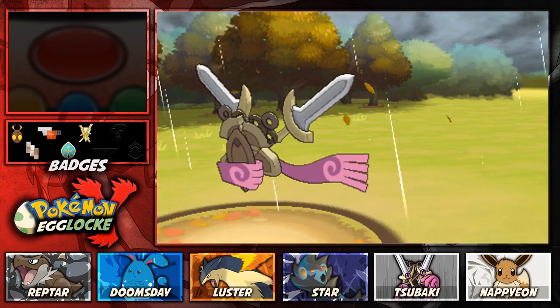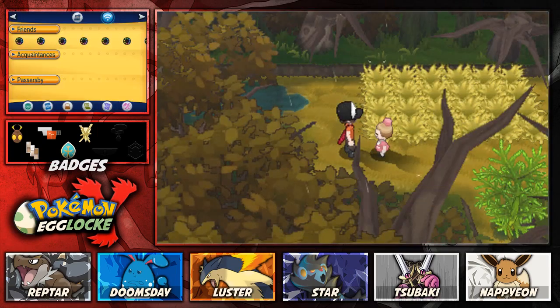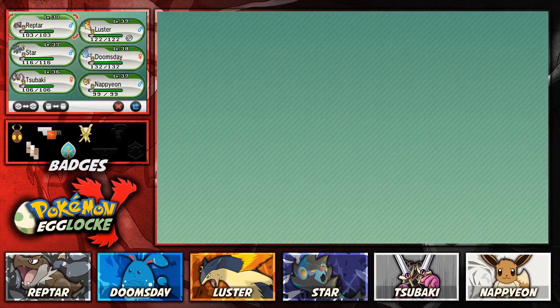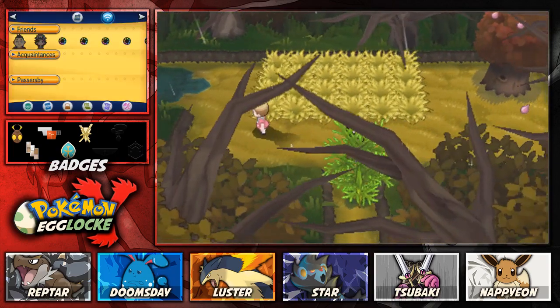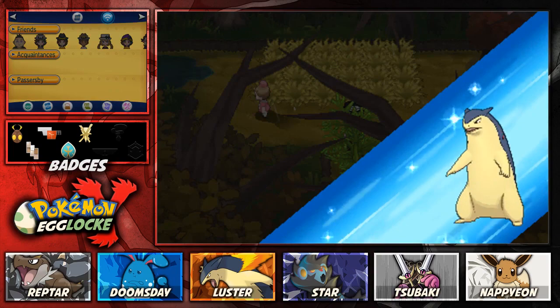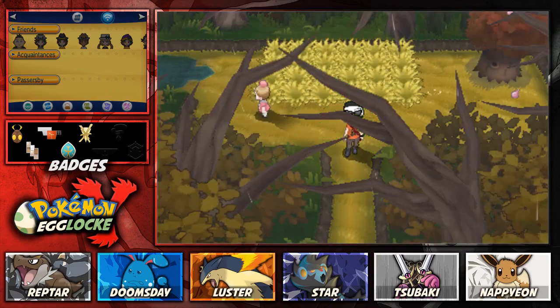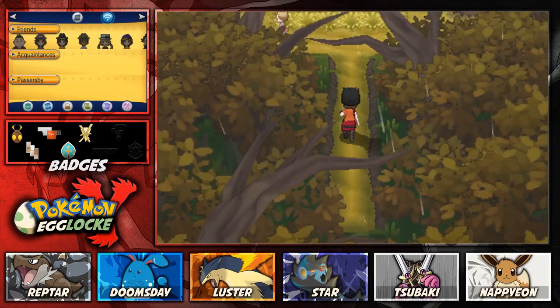Reptar and everyone getting some experience, and Fairy Girl Imogen was defeated. Not even three minutes in and we were already done with our first battle. Hopefully today we can get on to doing the gym. Lester knows Cut - it does indeed. Lester is going to use Cut to access this TM. TM61 Will-O-Wisp, which I could teach to someone in the event of needing it.